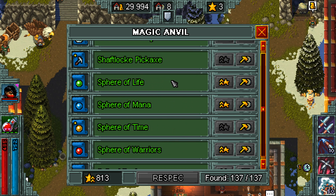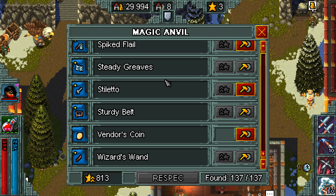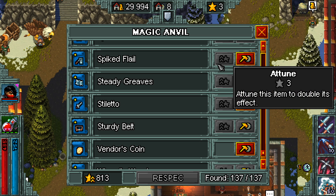So we'll start from the bottom and go over everything that's here. The magic anvil is something that allows you to collect blueprints. Blueprints at first are kind of underwhelming because for the most part it's not worth it for a lot of these items at the beginning, because you have skills and other things that are much more viable to put your stars in.